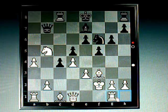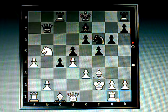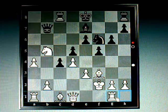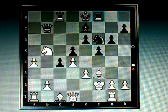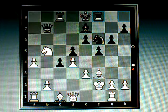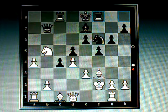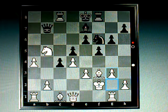He brings his rook over to g2. I'm not exactly sure why he chose that move, but I'm sure there are some reasons. I bring my rook over to the f-file, and then he brings his g-pawn up.